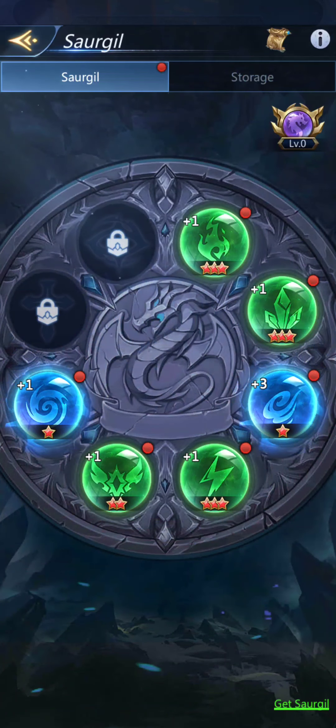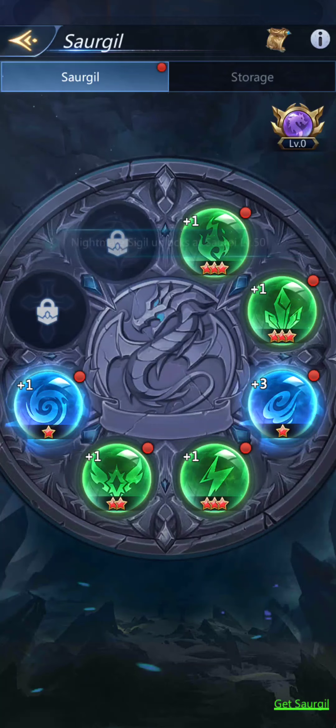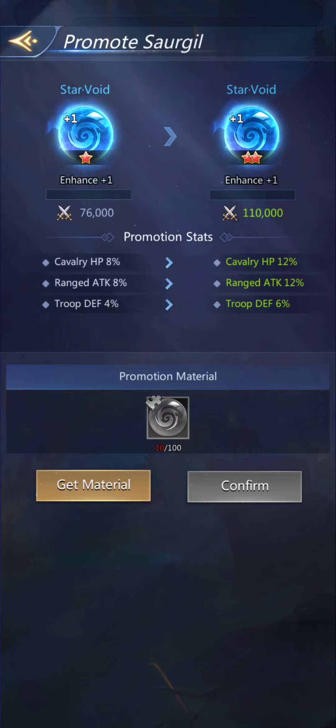I can also reach the Sour Jill page by going through here. I don't know for sure at what level these unlock — they were unlocked by the time it opened for me. Judgment requires level 40, Nightmare requires level 50. If you click on one to promote, you need a hundred shards of a particular type.